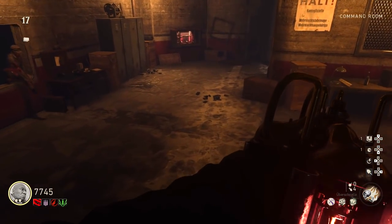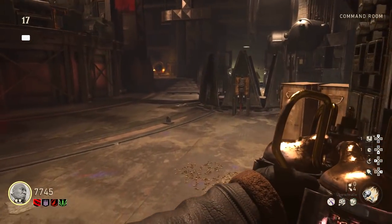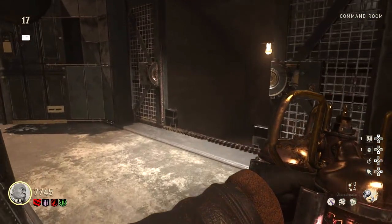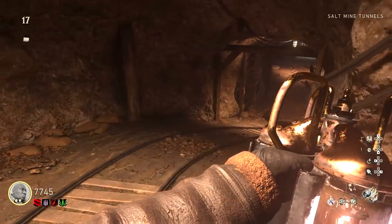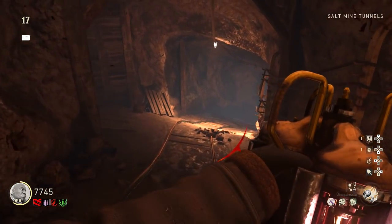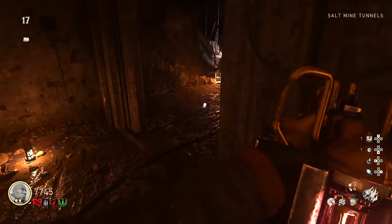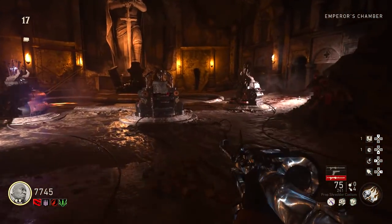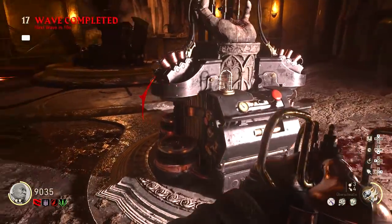What I forgot to mention is that when you get to the altar room a ton of zombies are going to start spawning, and you'll get overwhelmed if you have the battery in your hand since you move slower. Put the battery down, kill the zombies, then pick it up and put it in the left hand of god. Of course, it's not enough.